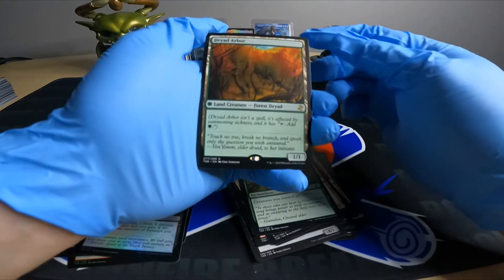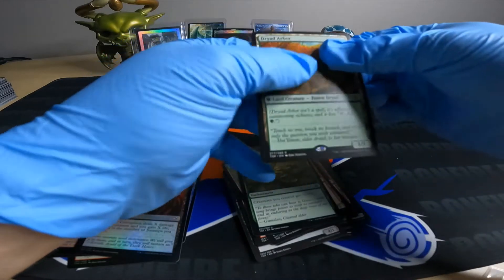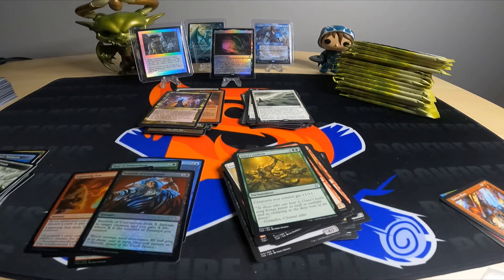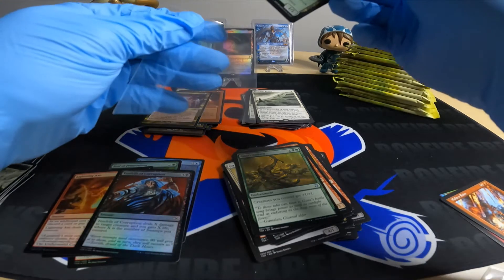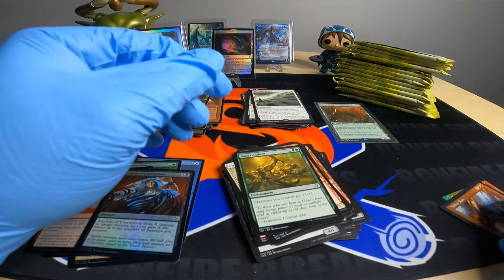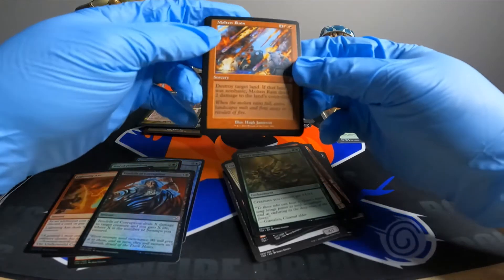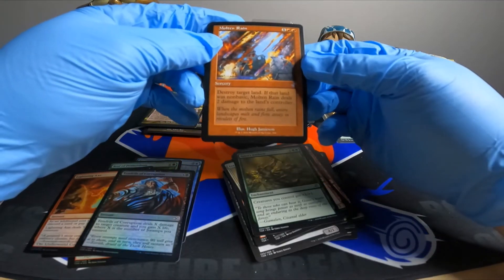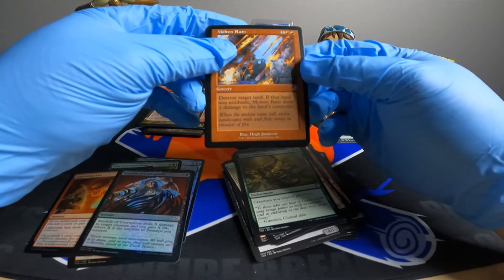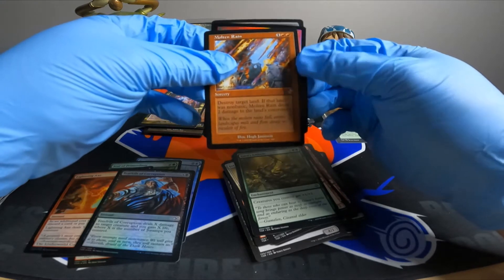Dryad Arbor — nice. A buddy of mine wants this, it's going to be great trade bait for them. Then we got a Molten Rain — destroy target land; if that land was not basic it deals two damage to the land's controller. Great for commander.